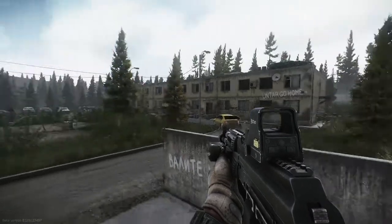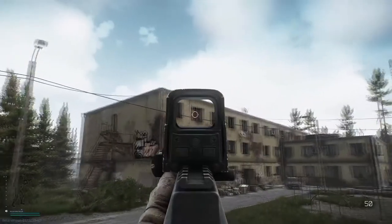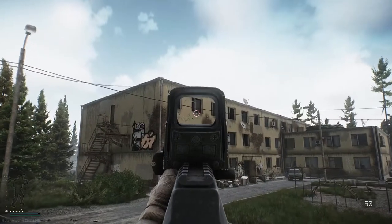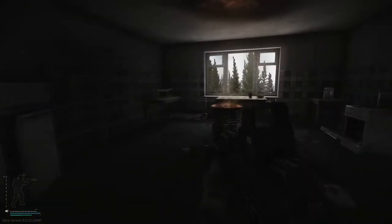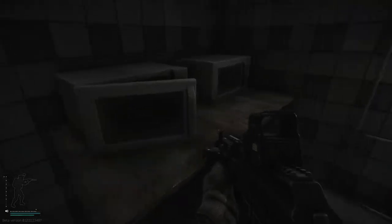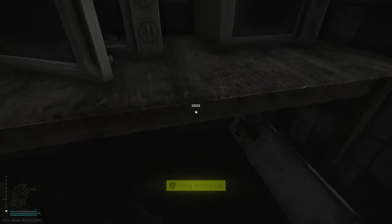The second map on the list is Customs. We need to go to the top floor of Three-Storey. Just inside this kitchen area — you can see the microwaves here — and we need to place three golden chains.